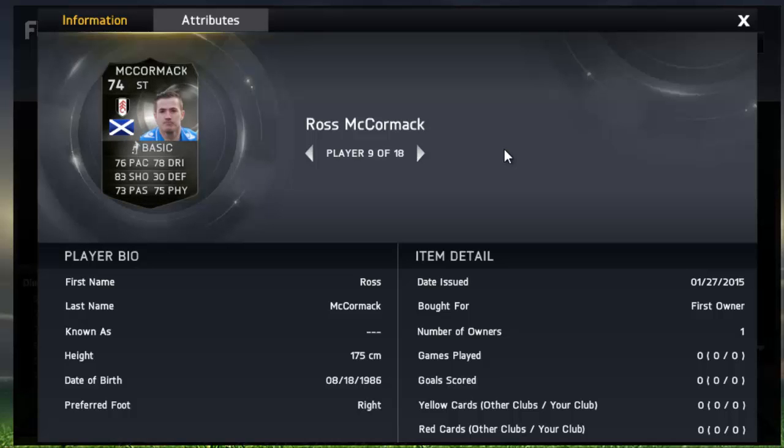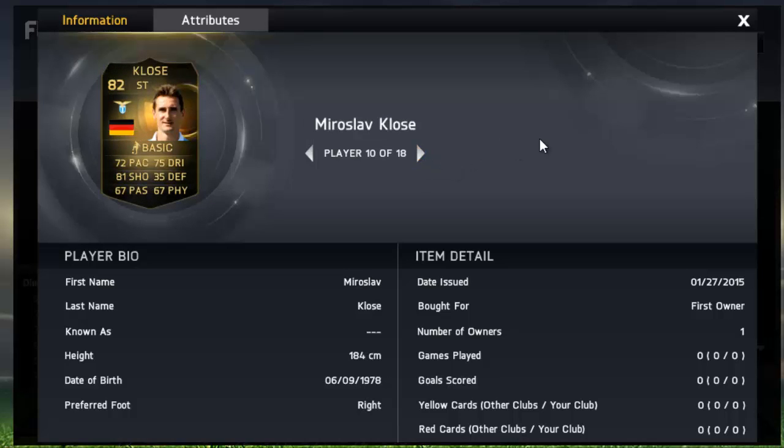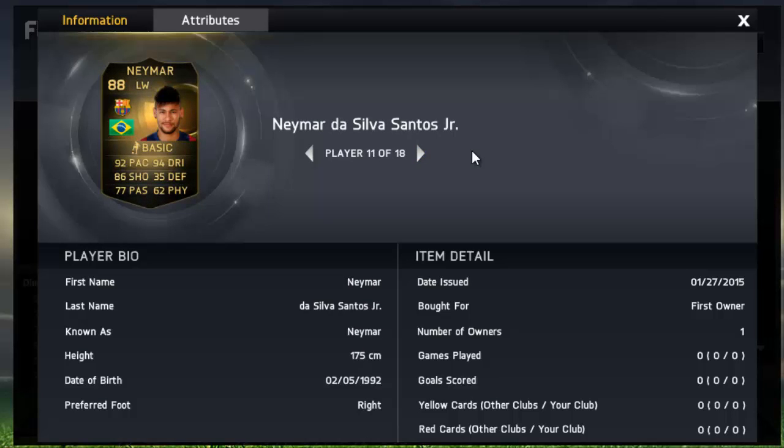We've got Ross McCormack, who of course scored a hat-trick in the last game week — 83 shooting on a silver. Look how good his card looks — not the quickest, but he looks so well-rounded in attack. That card actually looks awesome. Moving on, we've got Miroslav Kulsa. I knew he was gonna get the inform, but for some reason I went for the other Lazio player. He got an assist I believe, and that doesn't look too bad of an inform at all.